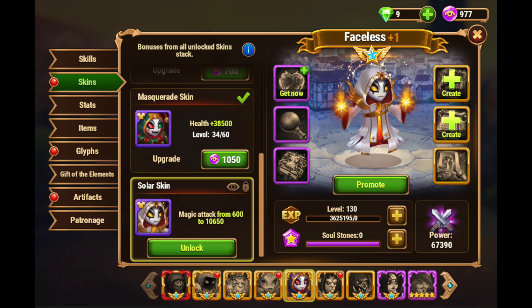Health or magic attack depending on your team setup — usually health. And then intelligence last. Hopefully mobile users will get the Solar skin by the time this video goes live or sometime in the next month or so.